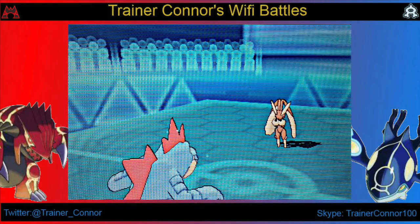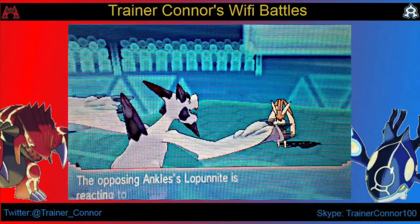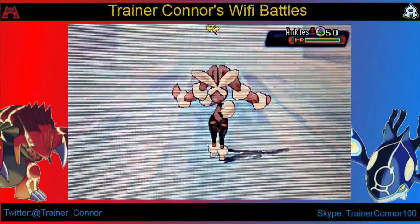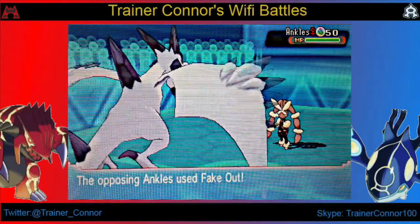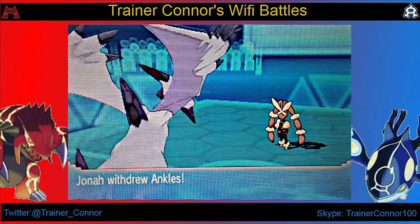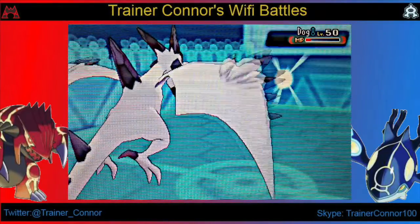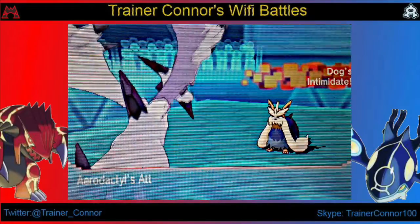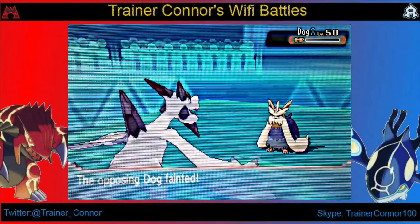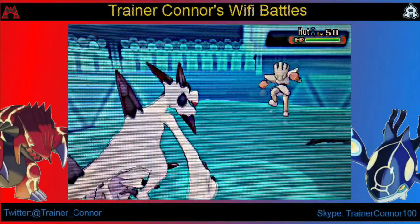Jonah's Pokémon that is going to go Mega is Lopunny. Lopunnies have Fake Out — I know that because I have a set that has Fake Out. So we go into Mega Aerodactyl here to dodge it basically, though it does a good amount. I'm surprised. He goes back into Starling for Defog, but really I don't care — I'm going to go with another Aerial Ace to finish the job with Starling. So goodbye, Starling — my Aerodactyl is pretty strong.